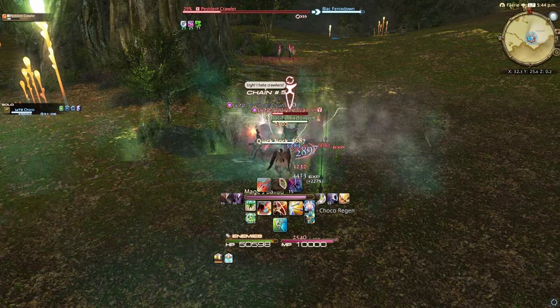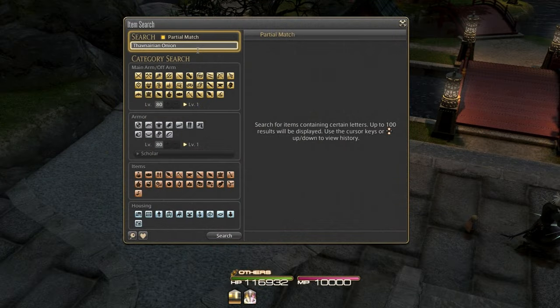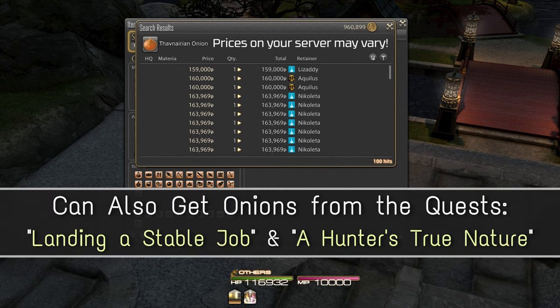Starting at rank 10, whenever your companion reaches its current rank cap through combat, it cannot gain experience towards its next rank unless it's given an 8th Avenirian onion. You can get these onions from the market, but they are a little bit pricey. Alternatively, you can get a few from the quests Landing a Stable Job and A Hunter's True Nature, though they both have some prerequisites. I'll put some links in the description that go over these quests too. Lastly, you can farm these, but honestly the whole farming process really confuses me, so I just buy them.